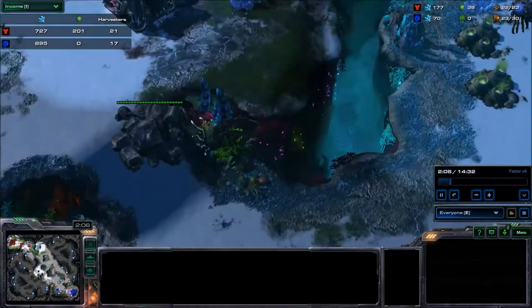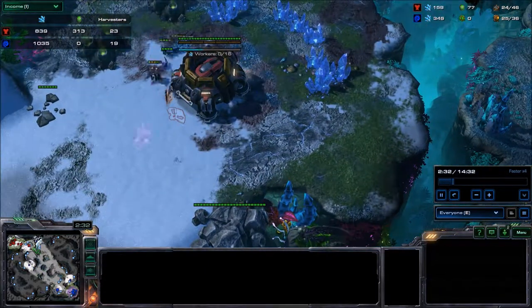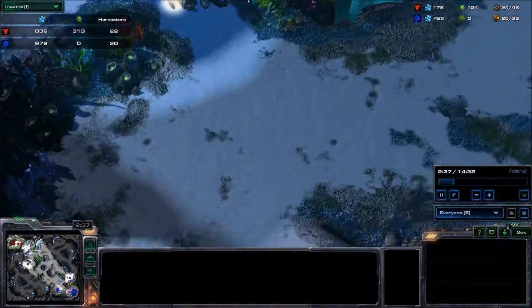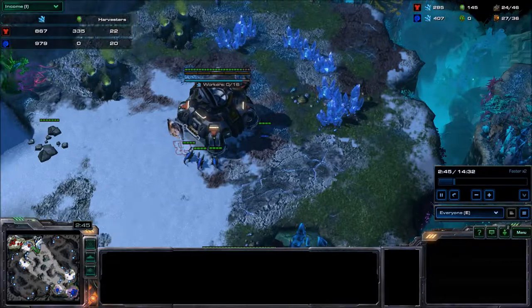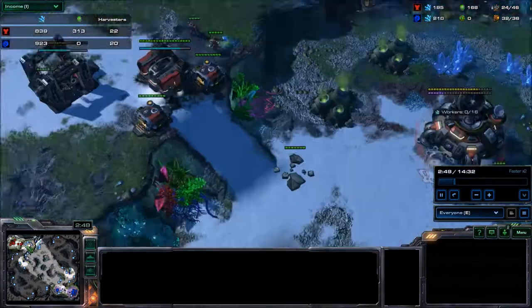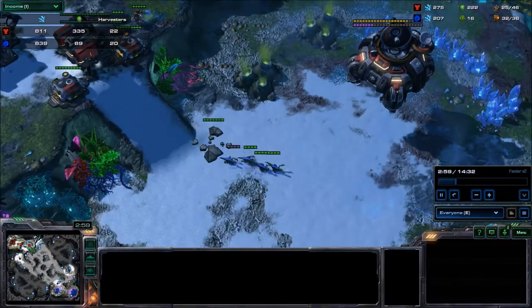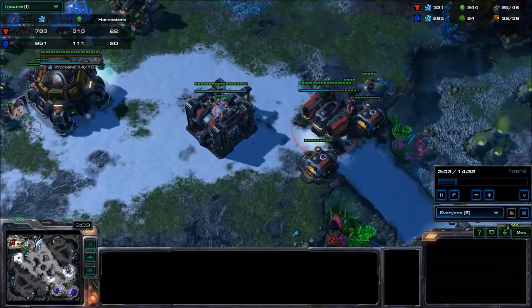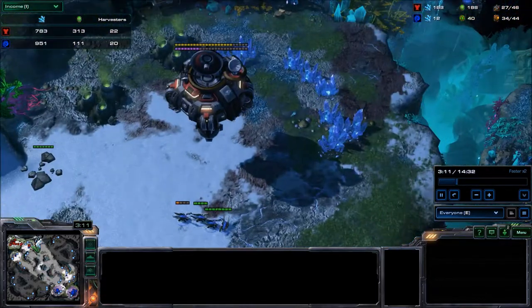I sent four lings across the map and he already finished his natural, so I couldn't delay it - it was a shame, he could have done better. For me, I denied some mining which was good. In this game my opponent went for mech, which is very interesting because I'm also a mech player.